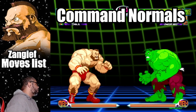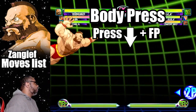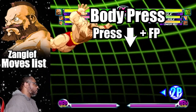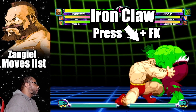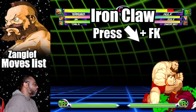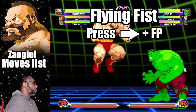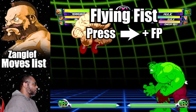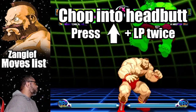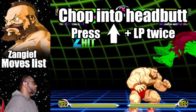Before we talk about Zangief's hyper combos, let's talk about some of his command normals. Press down and fierce punch to do Zangief's body press — you can also do it from the super jump. Press down, forward and fierce kick to do his Iron Claw — mash on the buttons to squeeze faster. Press forward plus fierce punch to do his Flying Fist. Press up plus light punch twice to do his Chopping Elbow Headbutt — this can only be done in mid-air.